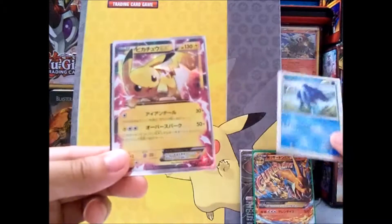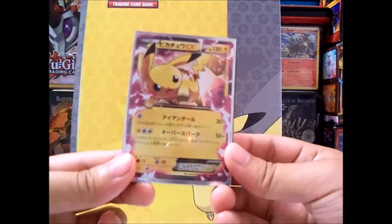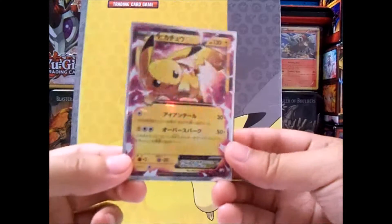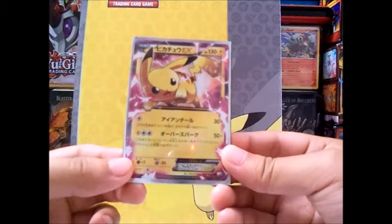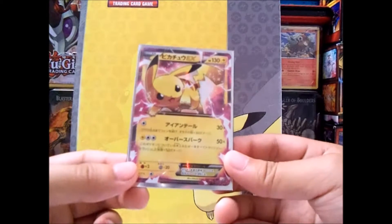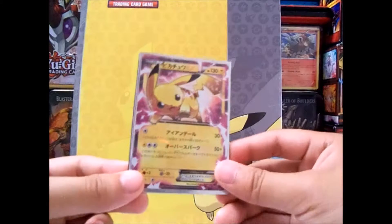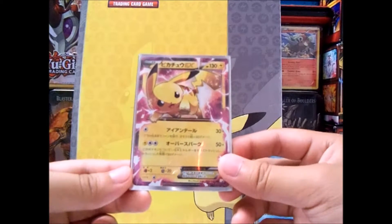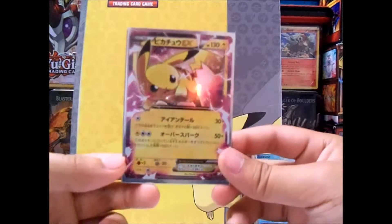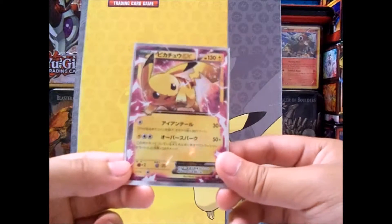At number 2 is Pikachu EX from the Legendary Shine Collection — or Legendary Holo Collection. The artwork on this is just 10 out of 10, nothing else to say, it's just really awesome-looking. You have the parallel lines going through it and everything. I believe this is one of the coolest Japanese Pikachu EXs out there right now, besides the Magikarp and Gyarados Full Arts — those are really cool too. I've been trying to get one of those but I can't find them on eBay anymore. So Pikachu EX from the Legendary Shine or Legendary Holo Collection is my number 2.